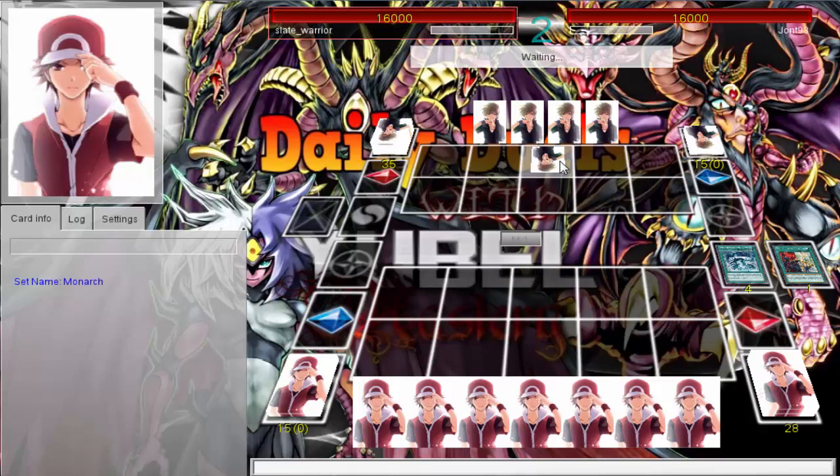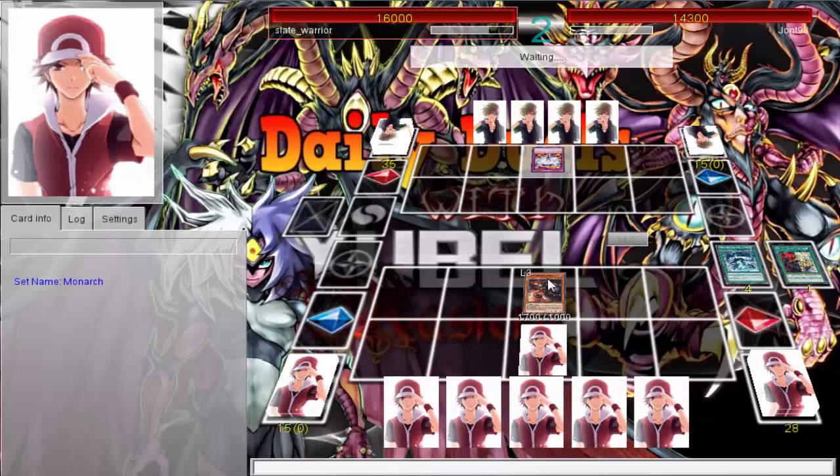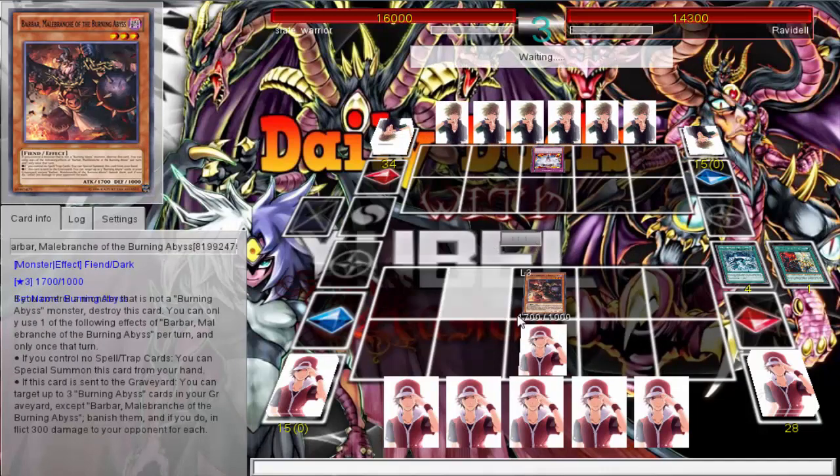I'm just going to make a Dante. Special summon Tarotop, search Takatomborg, special summon Takatomborg, go into Dante and mill — why not? Wait, are you running Takatomborg and Tarotop? Yeah, what? This deck is so tight. Never mind, we're just going to take it extremely slow. Actually I'm going to Normal Summon Barbar. If anything, you'd think you'd be running Tarotop and Takatomborg — but no, this is a Burning Abyss Monarch deck, I have no room for that.